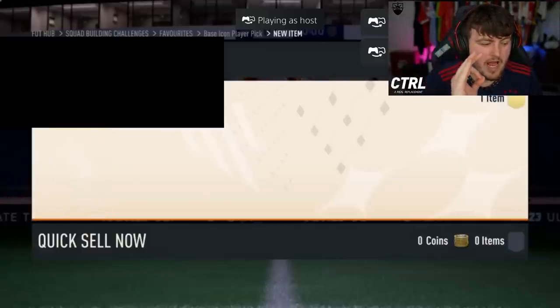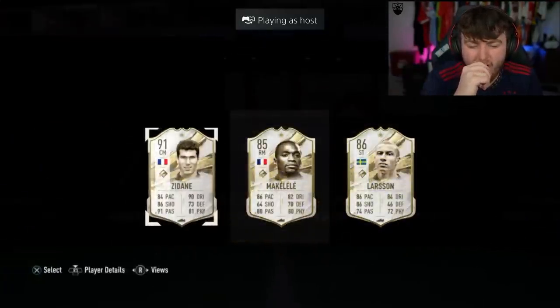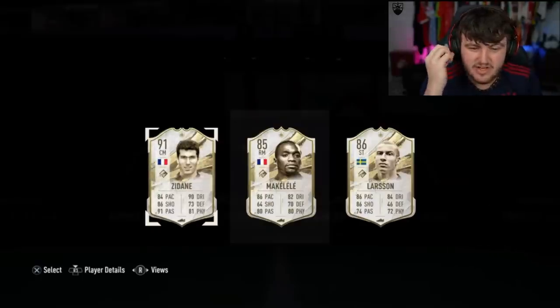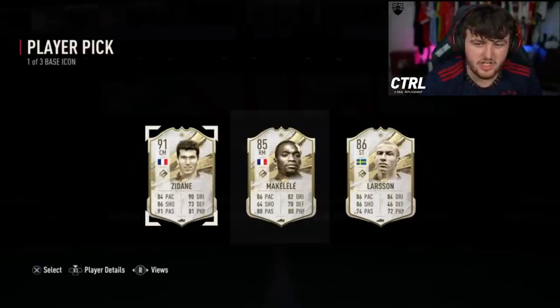All right, we have our next base icon player pick — come on EA. Pelé! They are cracked today. Why are they so good today? What is going on? These are insane. You've got a Larson — what a W.